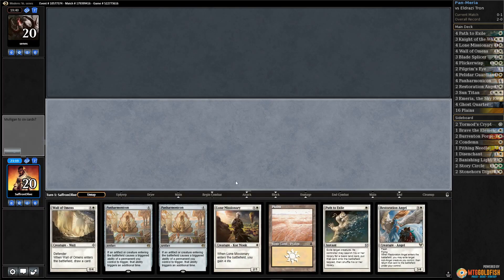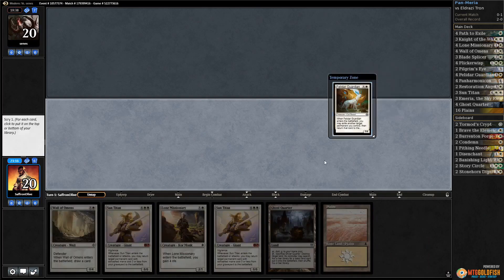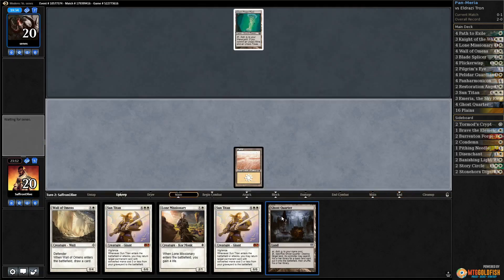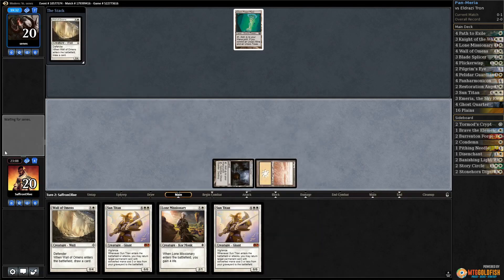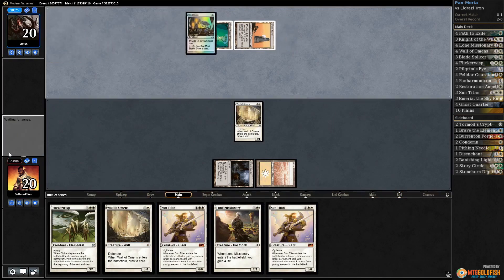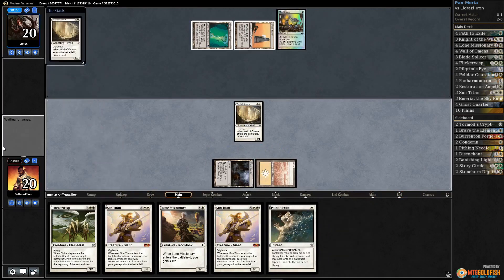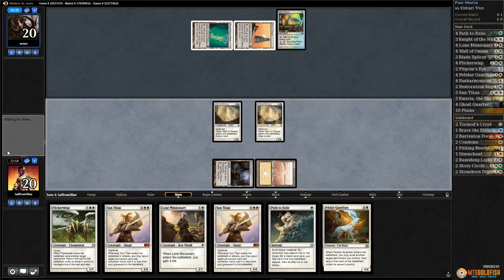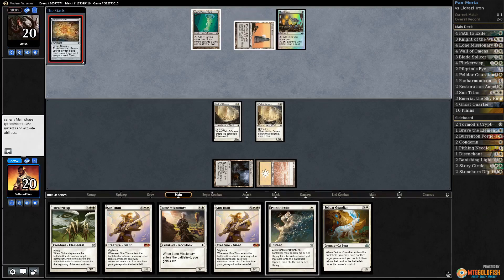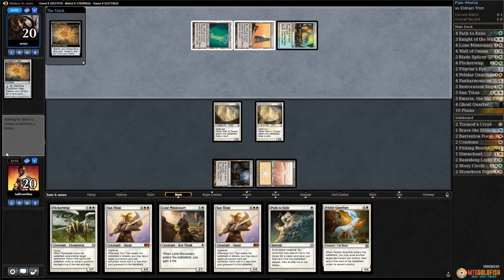Felidar is going to have to go to the bottom because we need lands. Play a Plains, pass the turn. Power Plant for our opponent and passes. Ghost Quarter and Wall of Omens — come on, lands. We need to curve into Sun Titan. If this deck has natural Tron I'm gonna cry. The downside of Eldrazi Tron is it isn't actually very good at putting together Tron, and the downside to our deck is no matter how many cards we draw we're going to be mana screwed. We double Wall of Omens and did not hit a land. Opponent has Expedition Map, cracks it — turn three Tron and a Mind Stone.